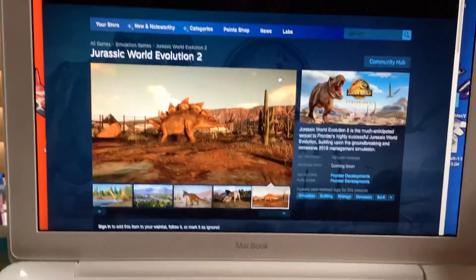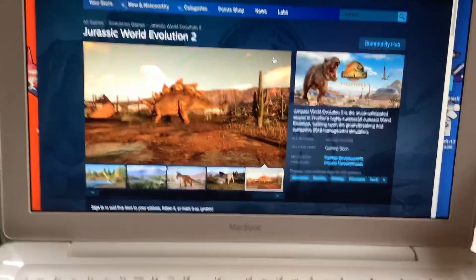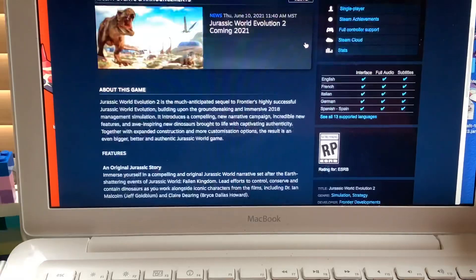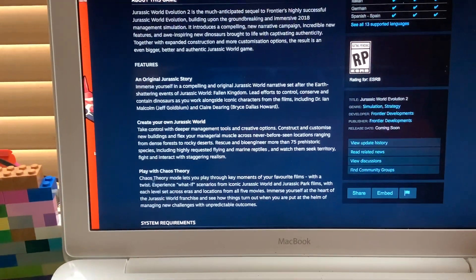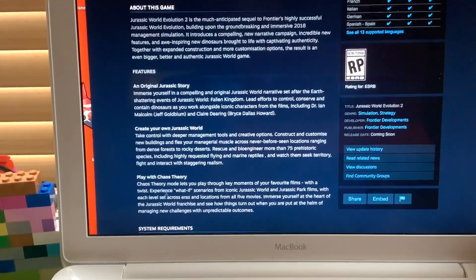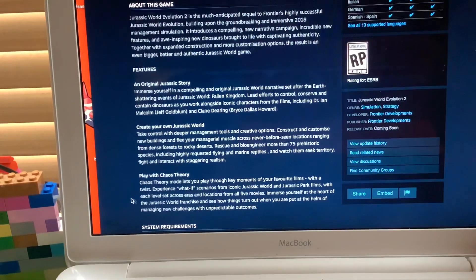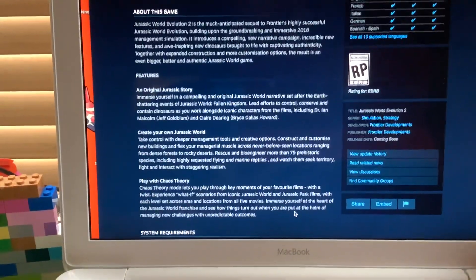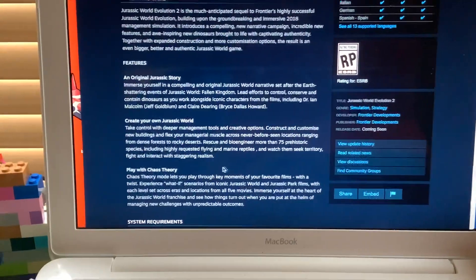Hopefully I will get gameplay out when this comes out, maybe, or maybe I'll stream on Twitch. There is a Chaos Theory mode on it - right here: 'Play with Chaos Theory.' Chaos Theory mode lets you play through key moments of your favorite films with a twist - experience 'what if' scenarios from iconic Jurassic World and Jurassic Park films. It's basically saying you can replay the movies but with a different twist, which is gonna be awesome.